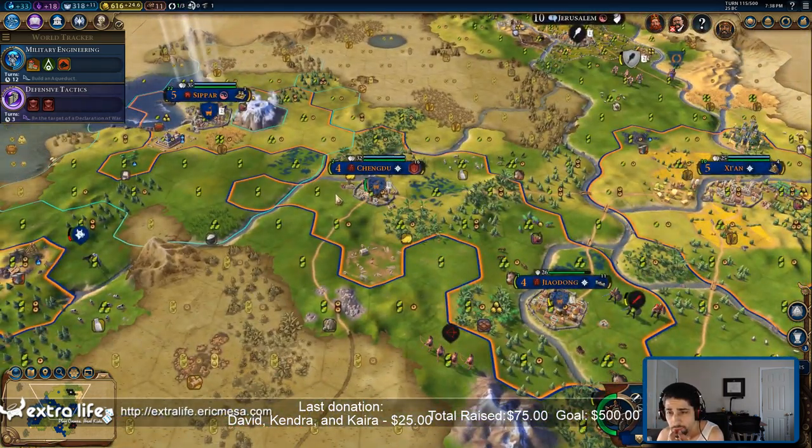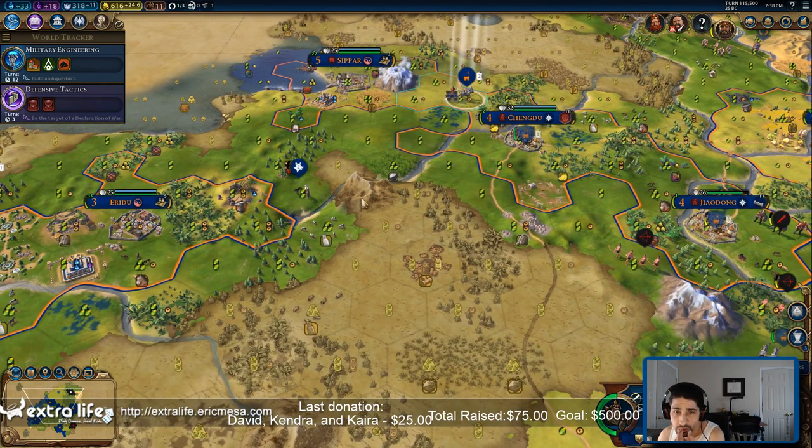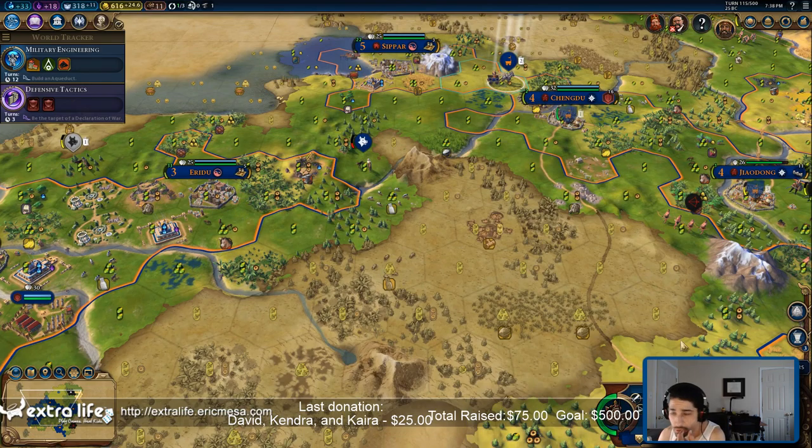This guy is all healed up. Let's head here. This guy wanders over here — I'm going to smoke him again. Same thing here. I've got walls over there.